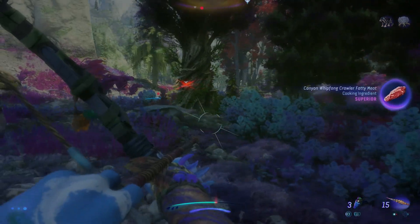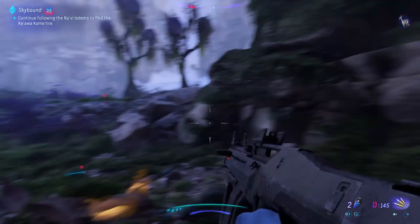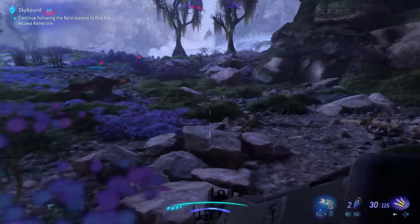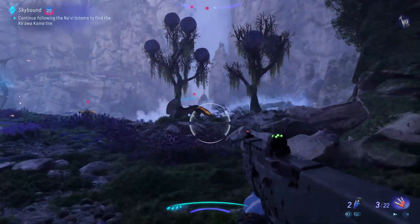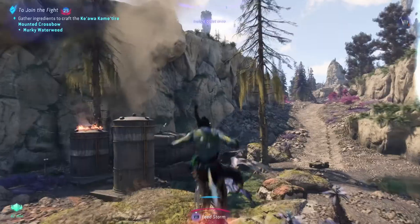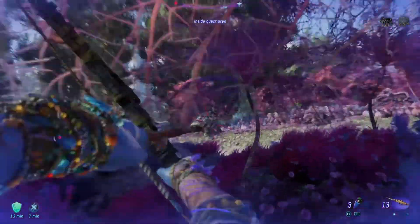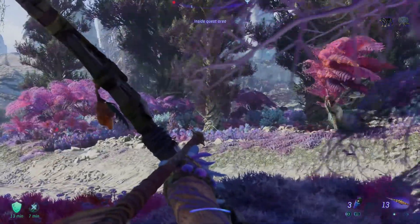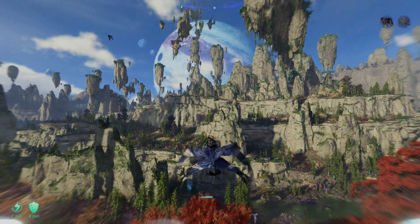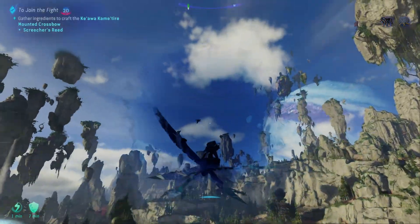The way the game handles these shifts in playstyle is seamless, keeping you guessing and adapting on the fly. The wildlife in Secrets of the Spires isn't just there for show — Pandora's creatures add an element of unpredictability. Battles with RDA forces are occasionally interrupted by a pack of Viper Wolves or a sudden hammerhead stampede. Sometimes the enemy of your enemy is actually your friend, and luring hostile creatures into an enemy camp is still a blast and feels very Pandora.